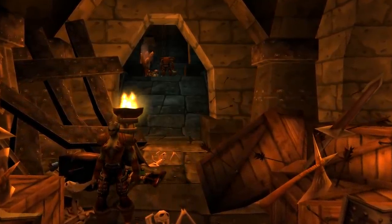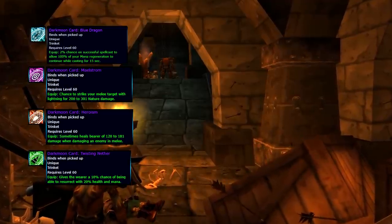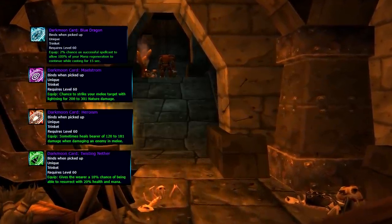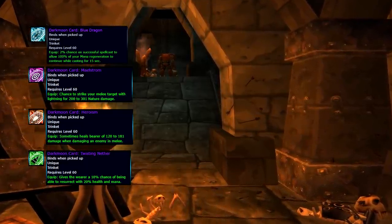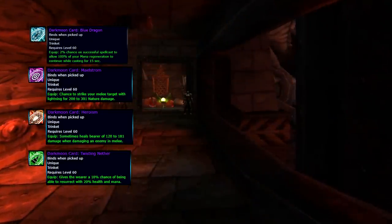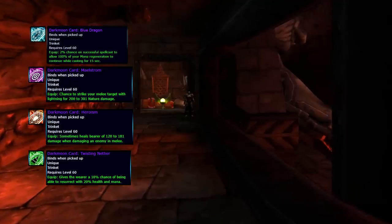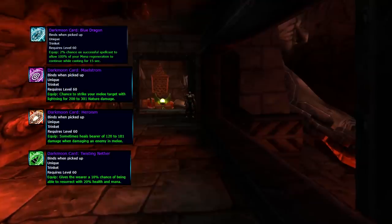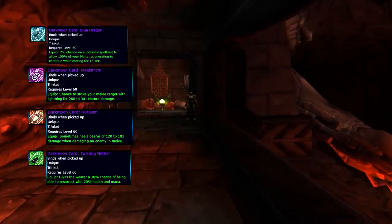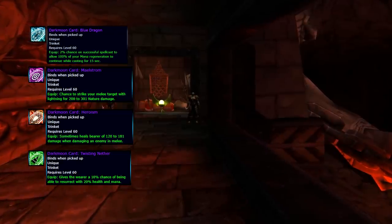Darkmoon Faire also provides four new trinkets. The first and most important one is the Darkmoon Card: Blue Dragon. On a 2% chance on a successful spell cast, it allows 100% of your mana to continue regenerating for 15 seconds. This is going to be a trinket desired by healers. The problem is the Ace of Beasts only drops from beasts in Upper Blackrock Spire and might be quite expensive to craft if you don't get lucky. Nevertheless, fights in Blackwing Lair are two to three times longer than in Molten Core — especially fights like Razorgore — and mana will be a problem for some healers even with major mana potions. Good luck acquiring this trinket.